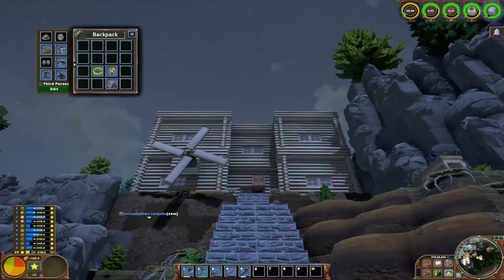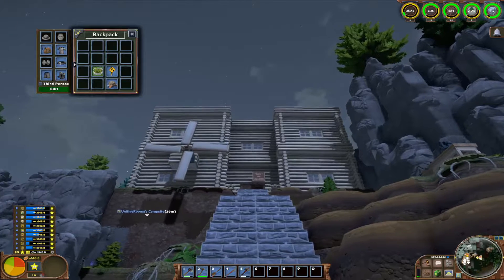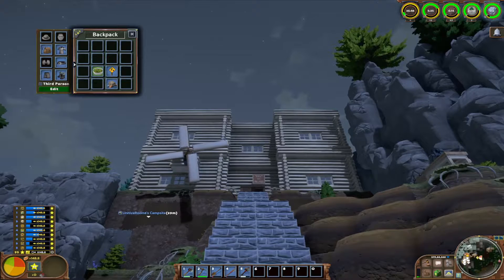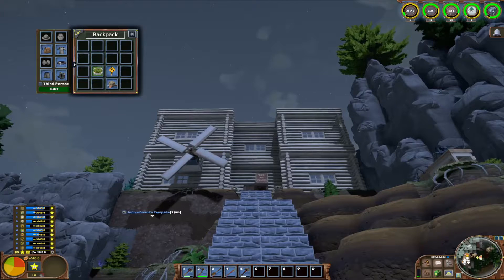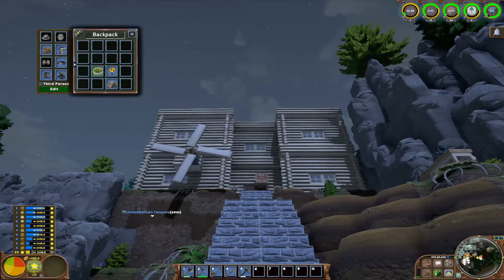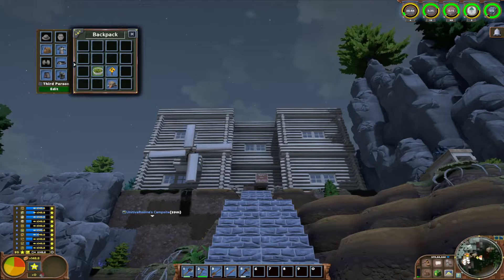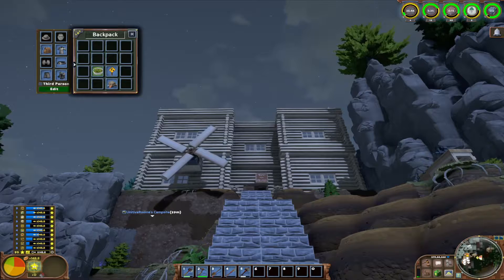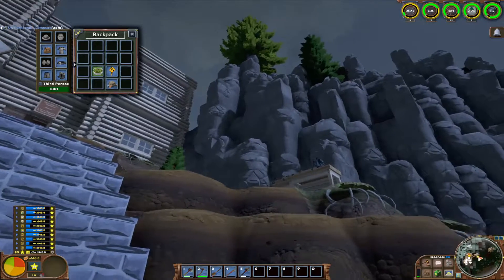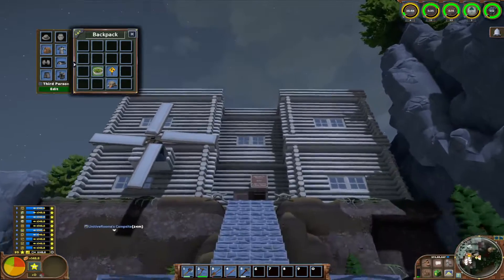This is a server we're playing on to learn everything, since we were just getting back into it and Will had never played before. The real goal is to defeat the meteor, but I have the meteor turned off because this is a learning world and we're playing for fun. When you're outside of the world the days still count, and you usually have 30 to 60 days to defeat the meteor. So if we play for five days and take a week off, those days get added to the count and we'd lose time.